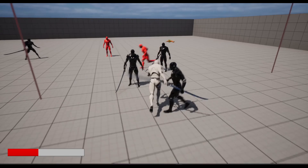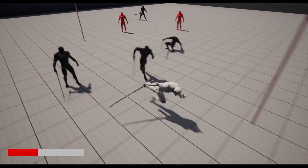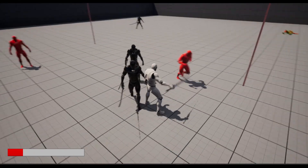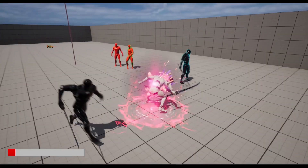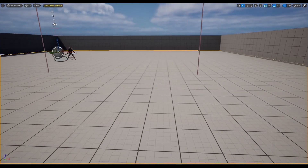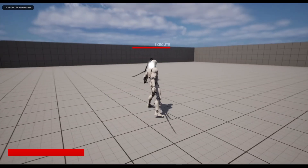Enemies will also attempt to attack when they are available to do so. We're not using a fight director — it's more of just a basic timer. We have counters, executions, and aerial combat, so everything seems to be going really well. We have pretty solid combat here. I hope you guys join me in this tutorial series — we will be doing a lot of different stuff, so I'll see you there.